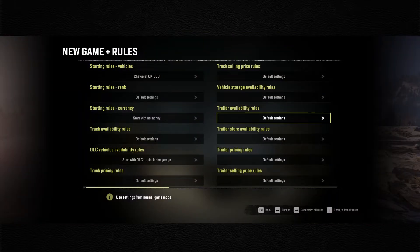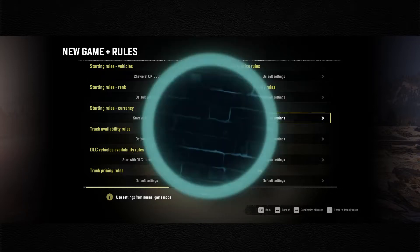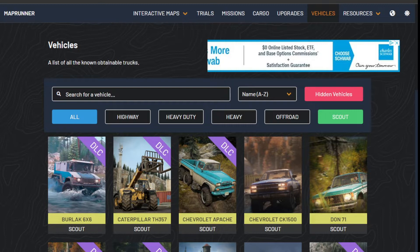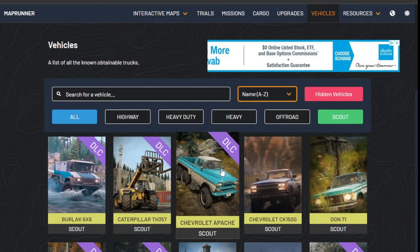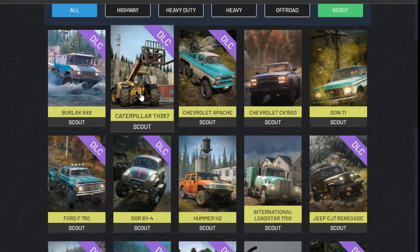I set myself some rules, so before we make our selection, let's go over here. This is the North American scout - well, not just the North American scouts, this is all the scouts. Season 11 released, the Burlak is available now. I did play a little bit of season 11 on my main save and it's pretty fun, good maps. There's some hate out there for it because it's not exactly Scandinavian, but I think it's a great map.